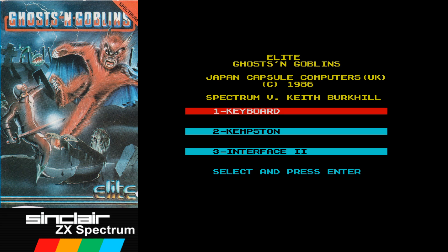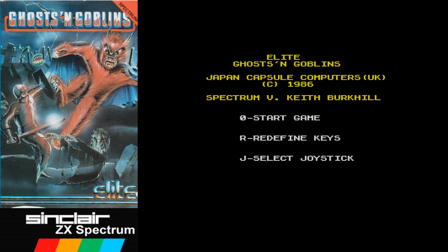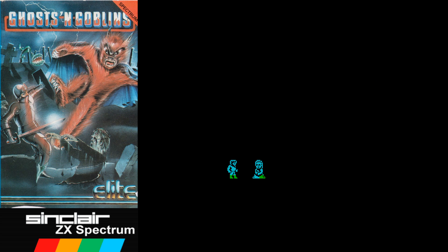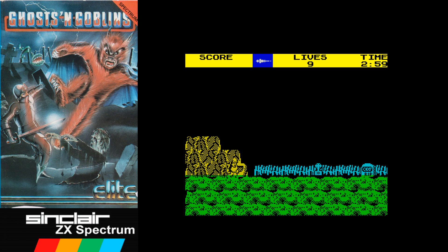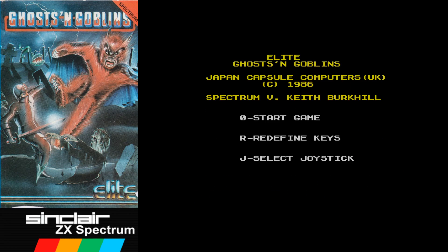I'm going to go for Interface 2 joystick. I'm not very good at this game — oh, a little flipper there. I'm going to try this out on the Commodore 64 later. I can't move — oh, now I can. I have to restart, sorry. I can't take a hit off the first enemy. Let's try again.